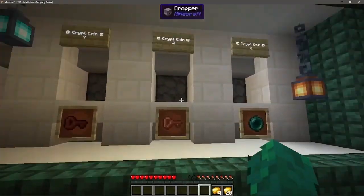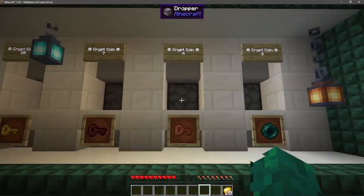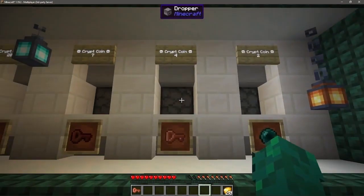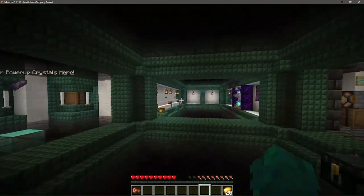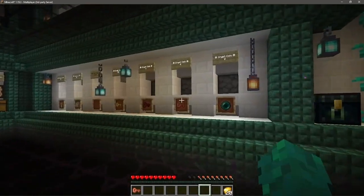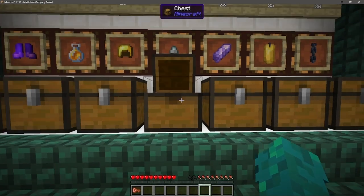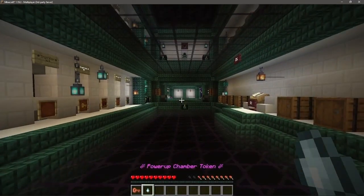Now, if you want to buy something, simply have your payment ready. If we're at the shop, put the full payment in the dropper. It'll take a second, but your item will fall below you. You'll hear a note block ding — wait for that ding before you make multiple purchases. A good rule of thumb with this whole Crypt Keepers Exchange area: make one purchase or interaction at a time, just so you don't mess up the redstone. Same thing over here — I want to buy this chamber token, so I just put my full payment in here, and my item will fall before me.